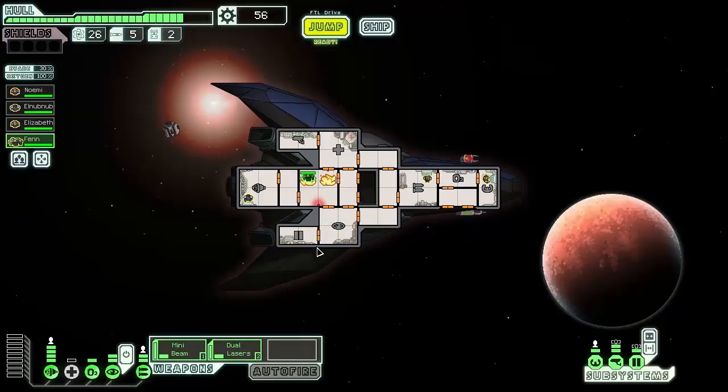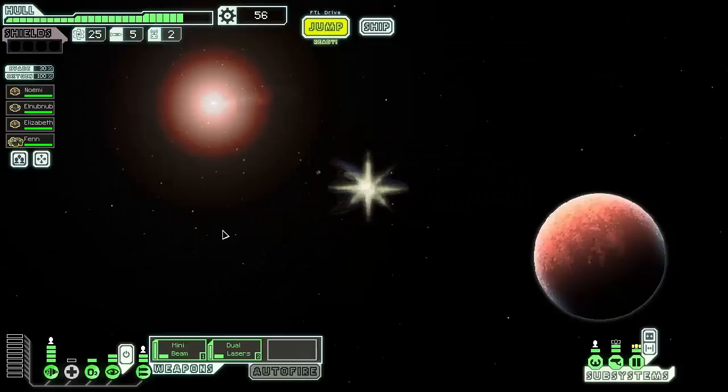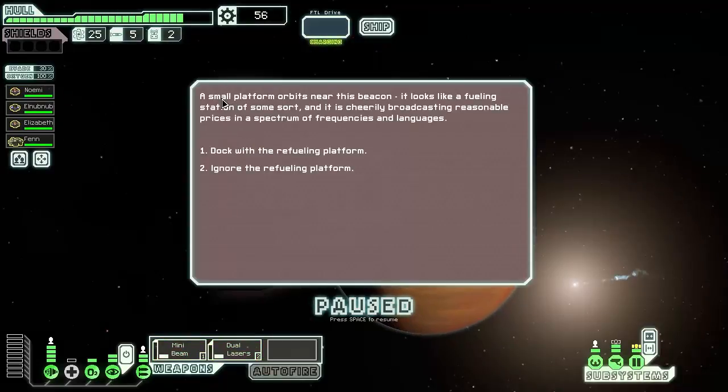We send the rock crew member in to put out the fire — he's immune to it. He just stands in one place and stomps until all the fires are out. Then everybody gets back to where they belong. We head to the sector exit, since that's the only safe way to go.